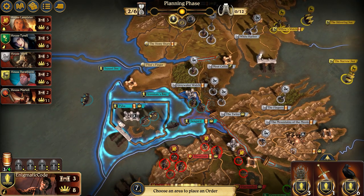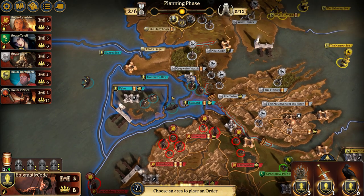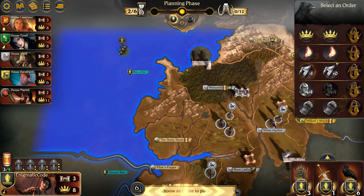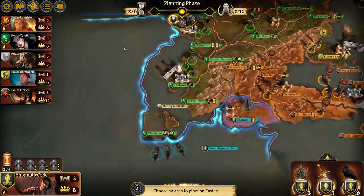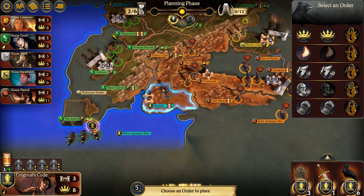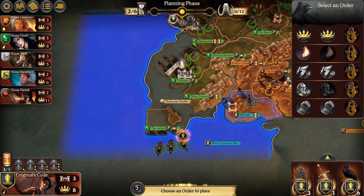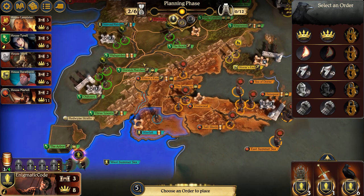Taking Flint's Finger would be pretty low hanging fruit. Holding Seaguard I would love to do. I don't think it'd be too hard to hold Seaguard. Let me throw a defense token — I might come back to it. Let's throw a raid — I'm really hoping they'll try to consolidate here and I can take that from them. I actually want to move these troops. Do I go before Martell? So I can get out of Starfall if I need to, but I want to move these troops in here to try and raid this area.